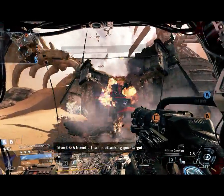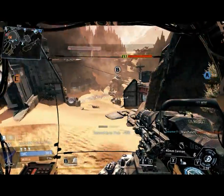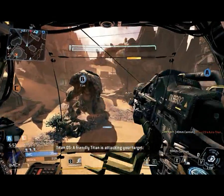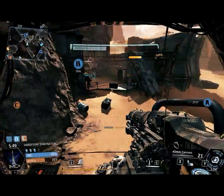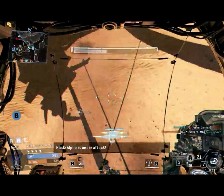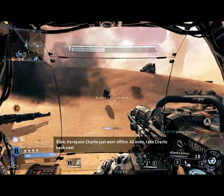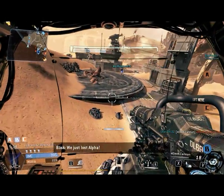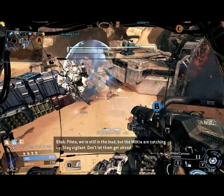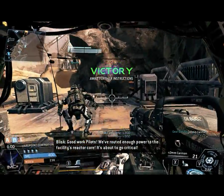A friendly Titan is attacking your target. Enemy Titan is down. A friendly Titan is attacking your target. We've just captured hardpoint Bravo. Alpha is under attack. Hardpoint Charlie just went offline. All units, Charlie back now. We've just lost Alpha. Pilots, we're still in the lead but the militia are catching up — stay vigilant. Good work, pilots. You've routed enough power to the facility's reactor core. Approaching critical.